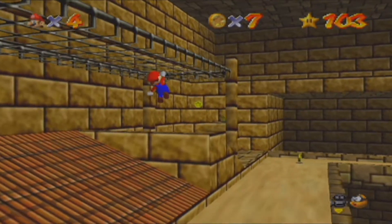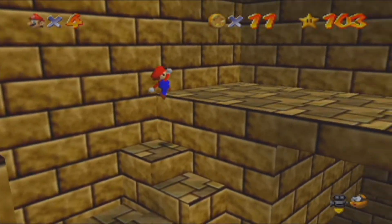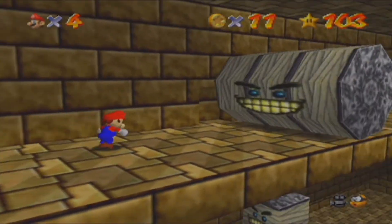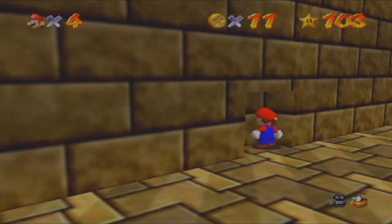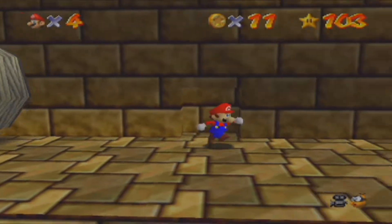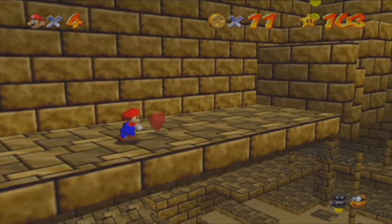It's going to be Super Smash Brothers for the Nintendo 64. You're probably thinking: how can you do a let's play of like a multiplayer party fighting game? Well, it is really simple. What I do as a let's play — I just unlock the characters and also unlock some stages as well.